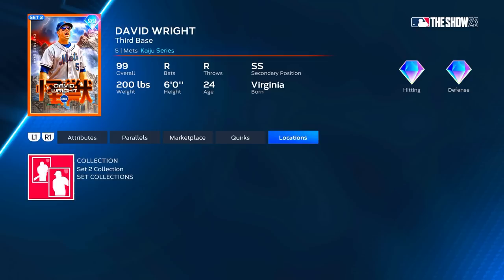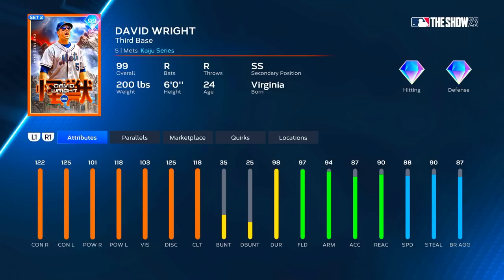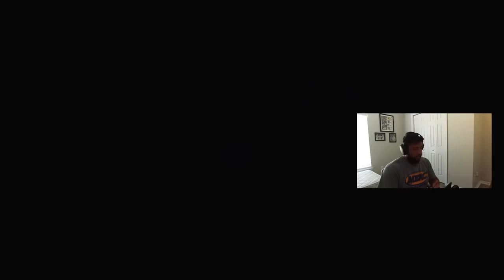Let's get into the gameplay. I haven't really used David Wright yet - I know he has that funky little two-step thing but let's see if we can get past that and do well with him. Our opponent is going to be SYB Prime, he's got Kenley Jansen on the bump. Let's get after it.